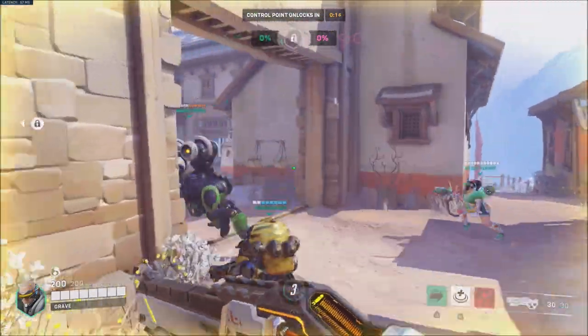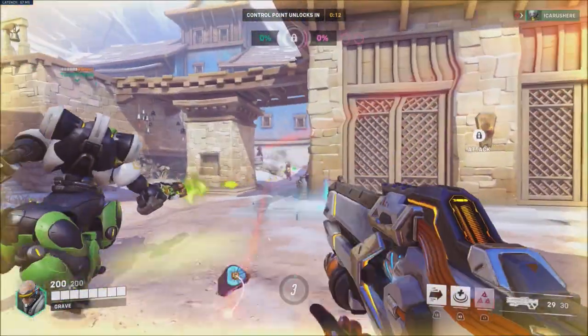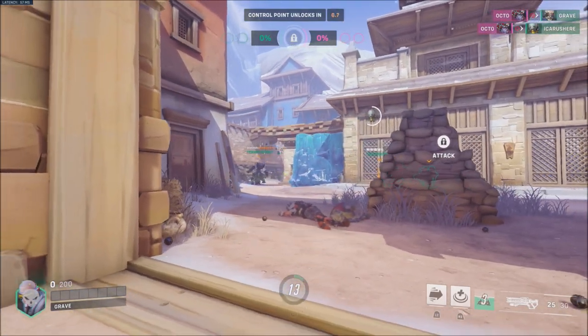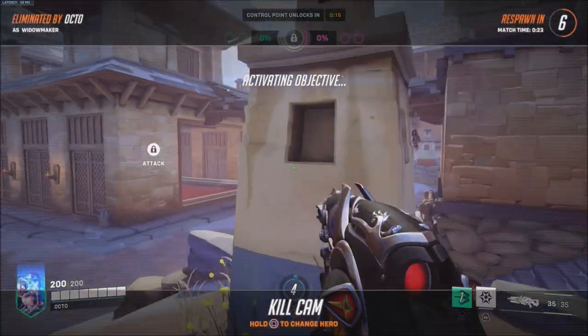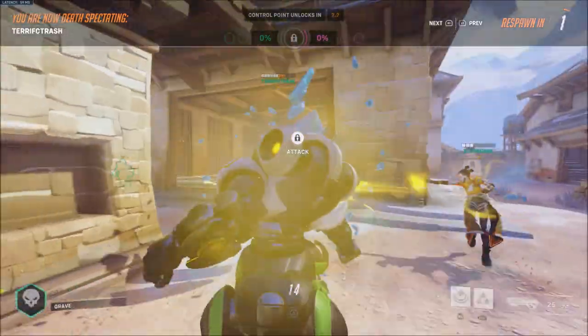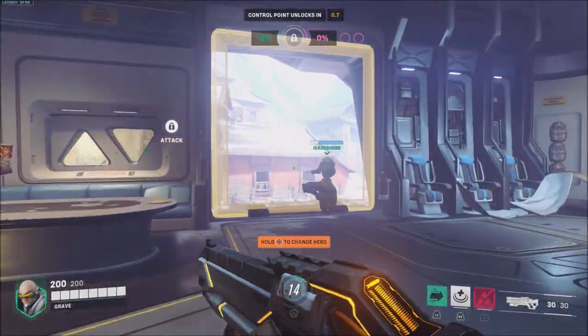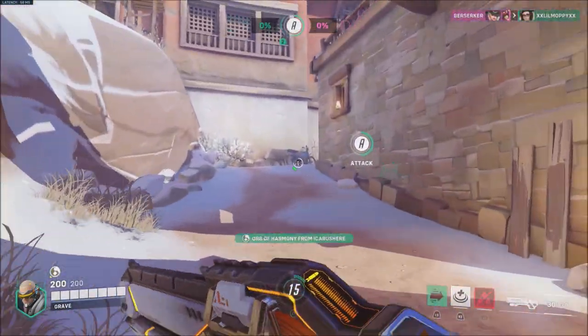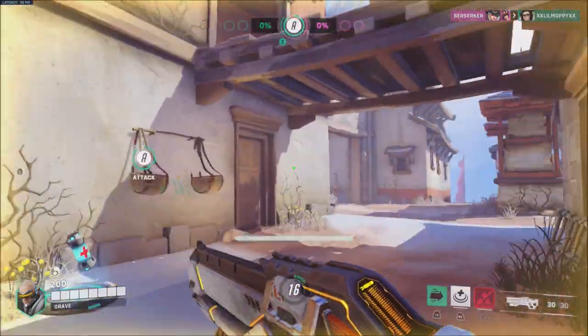And then the following week, if you log in from November the 26th to November the 30th, you will get the Kiriko Own Wind highlight intro. These will be available for free during the times listed. So make sure that you log in, even if you don't have a lot of time to play over the next couple of weeks — just log in each week and you can get these highlight intros for free.